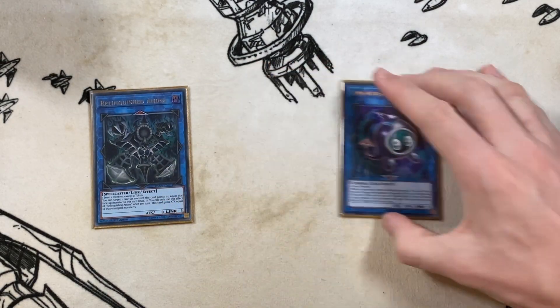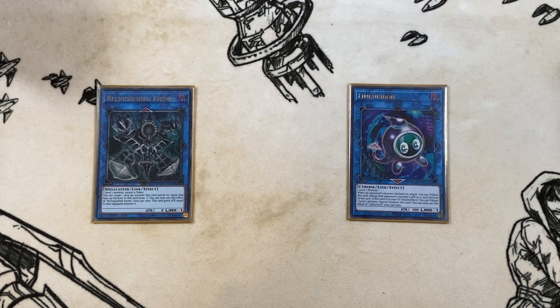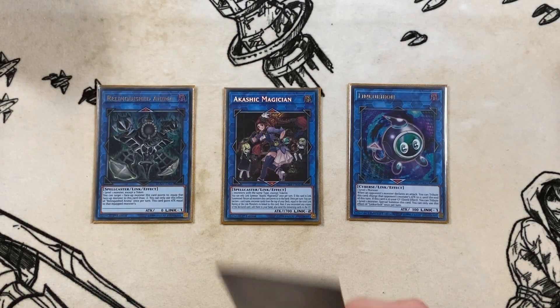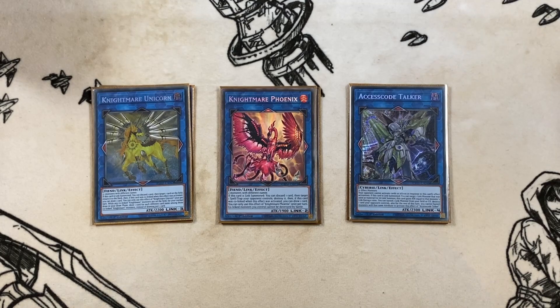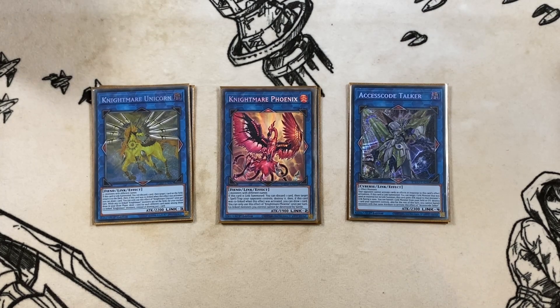Now the extra deck. One copy of Linkuriboh and one copy of Relinquished Anima — you use these to get Outstanding Dog Mary to the bottom of the deck before going into Monster Gate or Reasoning. One copy of Akashic Magician, which is very important: it puts your Dora back into the extra deck. One Nightmare Phoenix for backrow removal plus discard to get Ruin Forces in the graveyard. One Nightmare Unicorn for the same. One Access Code Talker — rarely needed, since you can usually just burn your opponent to death.